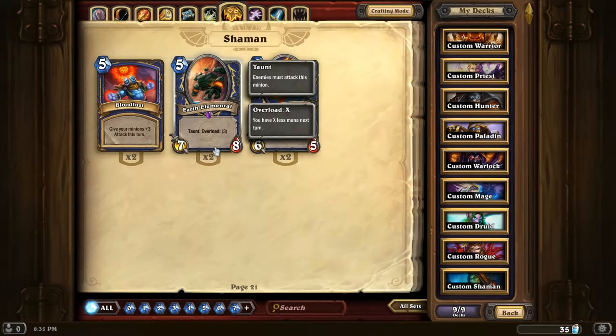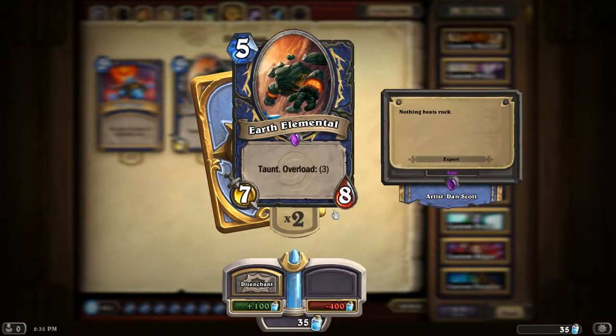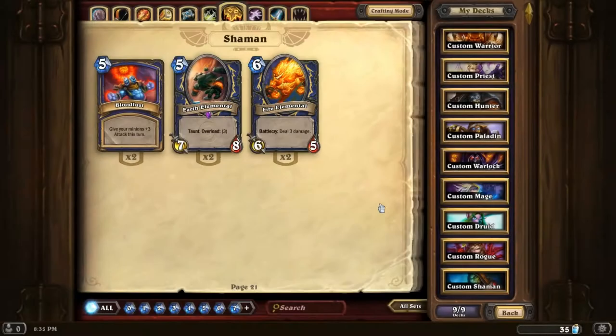And two Earth Elementals - these are damn powerful. However, every time I get a chance to use them I happen to be facing a mage who always polymorphs them, and then I can't play anything next turn because I've just got three overload. Brilliant.